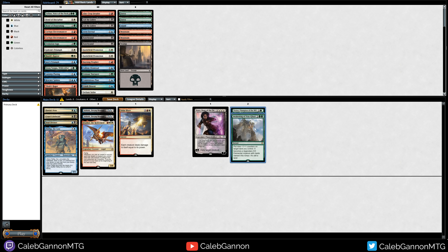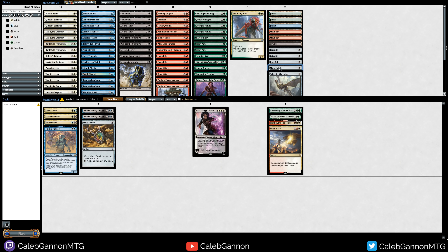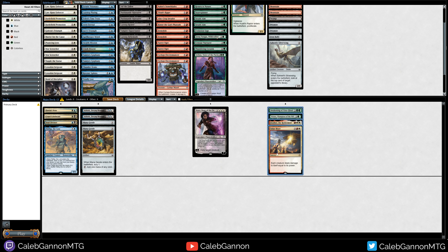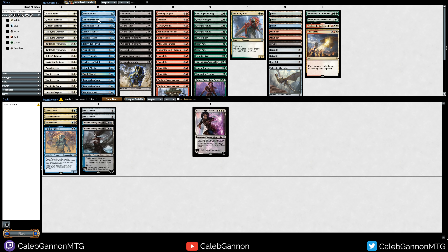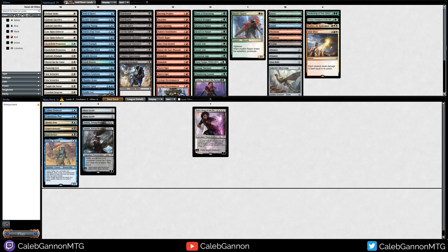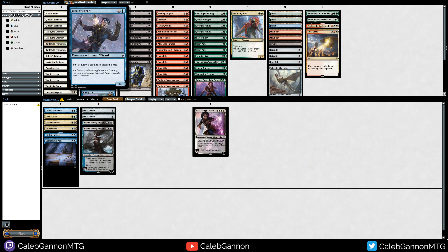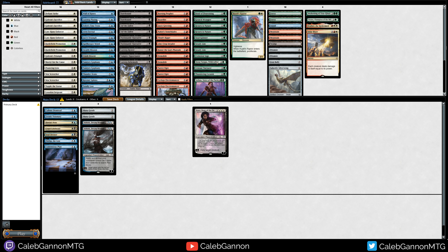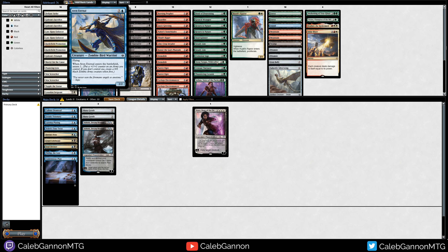I'm going to put together two different decks here because I think the fixing in this format is good. Sorting by color now — oh, we got two Mana Geodes, so we can do whatever we want. Wait, we don't have any fixing lands? Maybe we can't do whatever we want. I'm probably going to look at blue-black first because I think Ashiok is really powerful. Bouncing Mass 1 I like. Proliferate draw card — interesting. Aven Eternal is a 3-mana 2/2 flyer with a 1/1 token, so it's like 3 power for 3 mana with flying — really good.